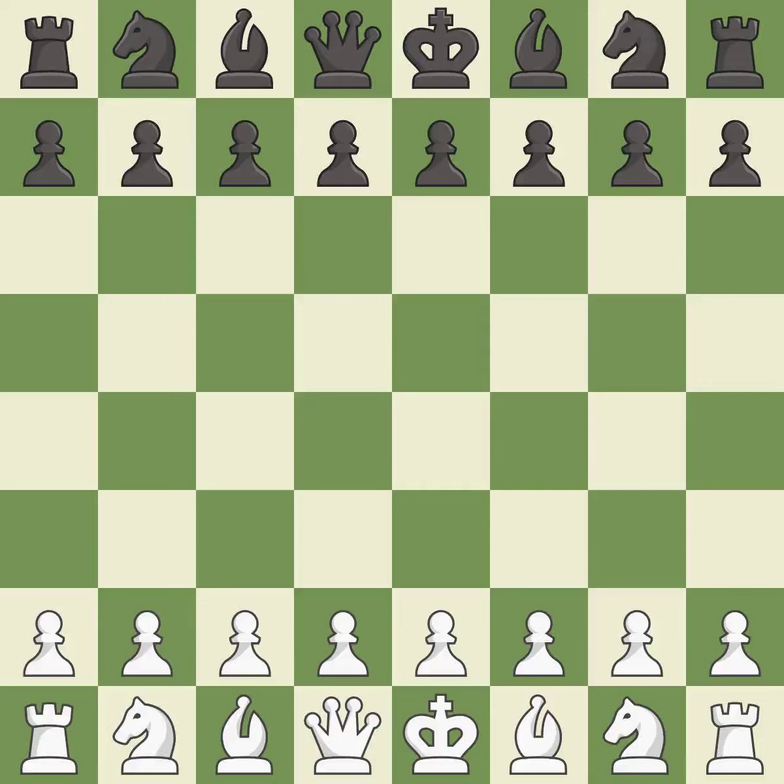Sicilian Defense, closed, traditional line: 3.NF3 E5 4.BC4 D6 5.D3 B7. Sharp, a back-and-forth game where both players had chances. That game was pretty competitive. The opening was balanced. That was a well-fought middle game that White got the better of. Both players had a nice endgame.